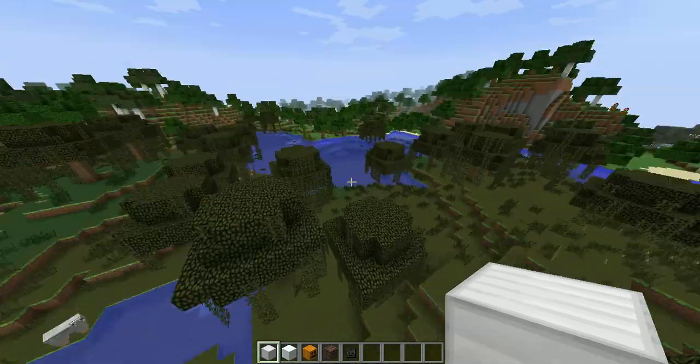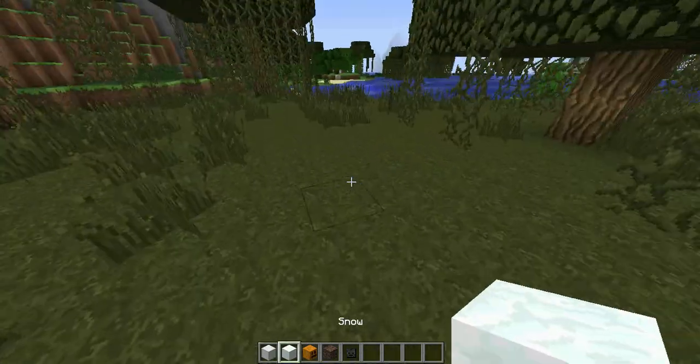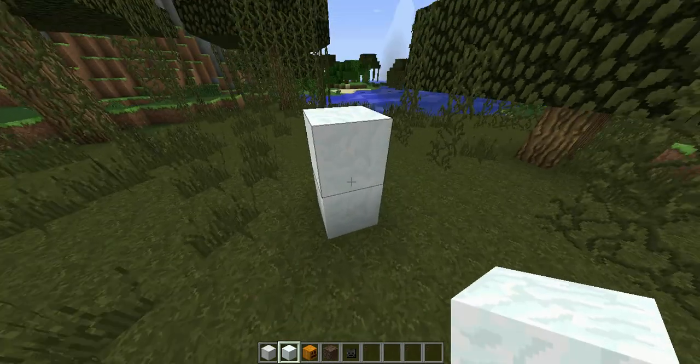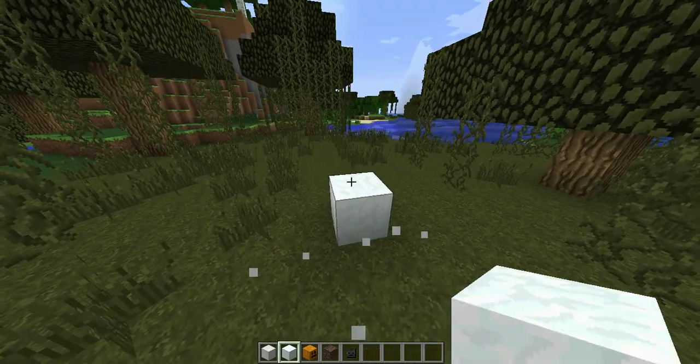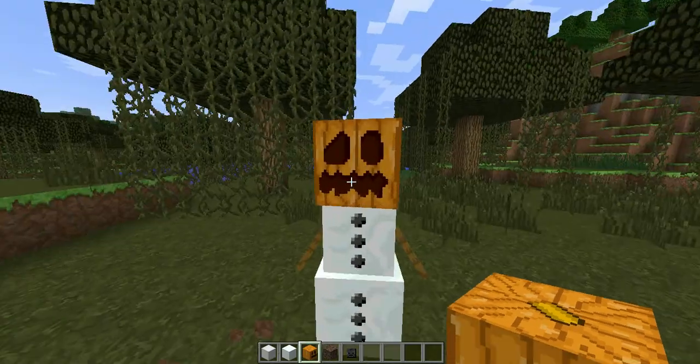So for the first golem that we're going to be making — this video is mainly just for beginners. People who are further in will know this. You just simply put two blocks of snow on top of each other and put a pumpkin on the top. And then you have your very own snow golem.